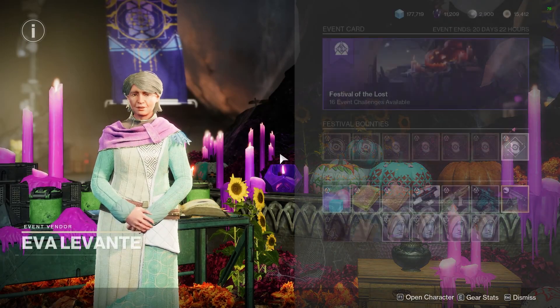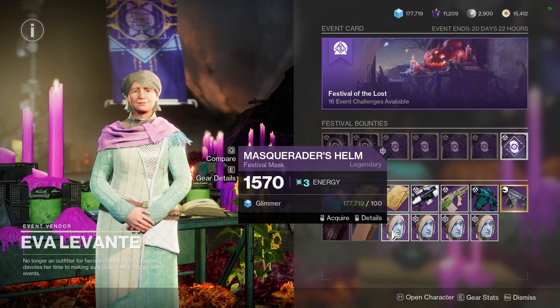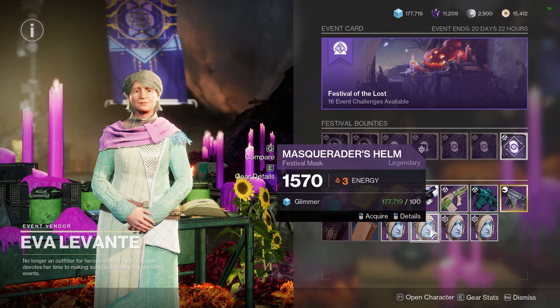Now if we go back to Eva Levante here, if you discarded your mask or for whatever reason it glitched out and you didn't get it, you can simply pick up a new mask here in the bottom right hand corner from Eva Levante at any time.